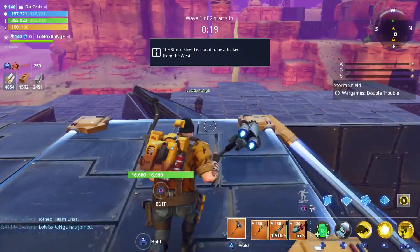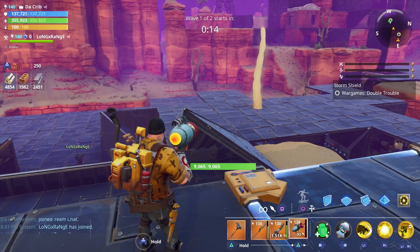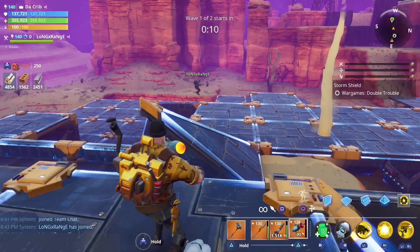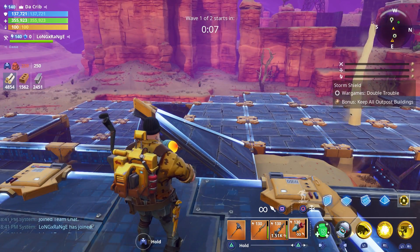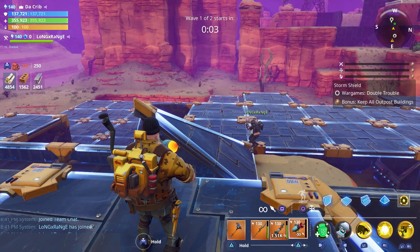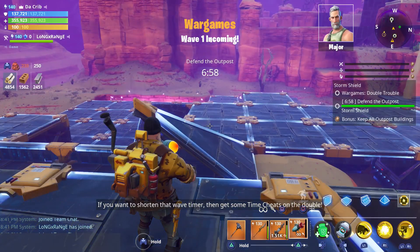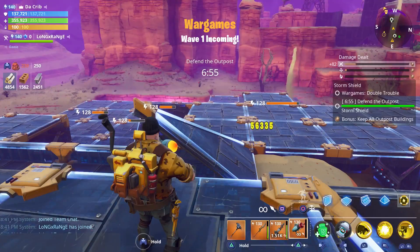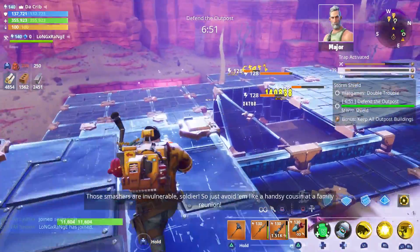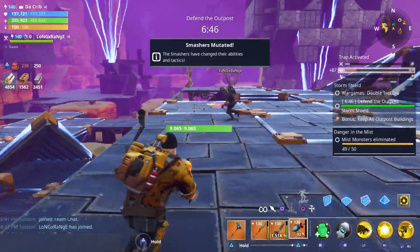We're going to see what these smashers are about. In the patch notes they said: take two golden smashers with cycling modifiers, make them indestructible, and set them loose on your fort. If that doesn't sound horrifying enough, their ill temperament switches between attacking heroes and the fort. It's power level 128 — it just got serious.